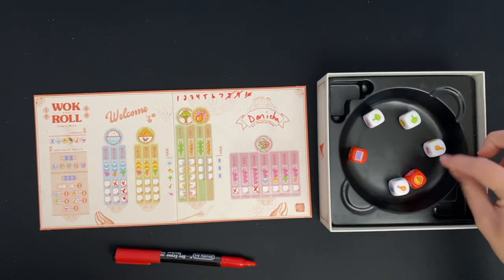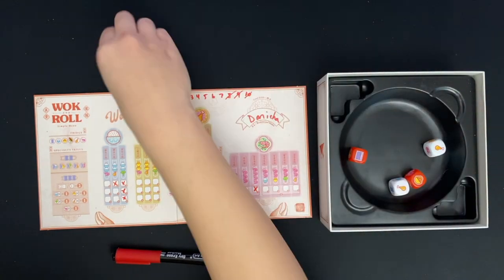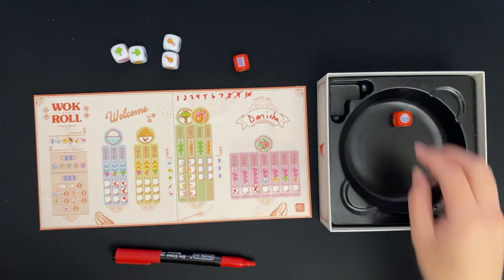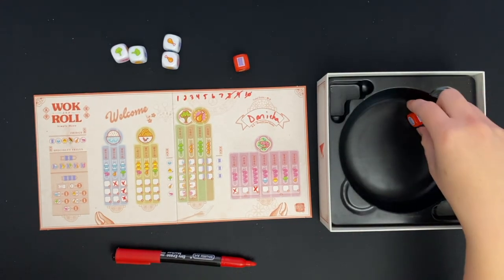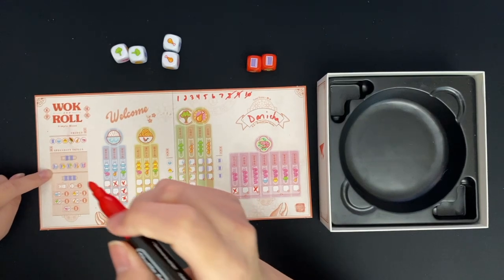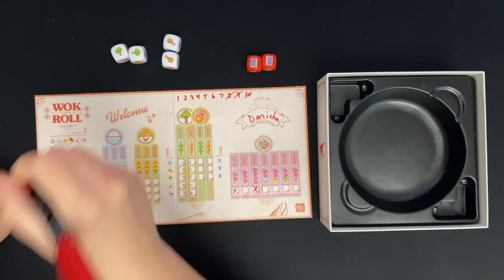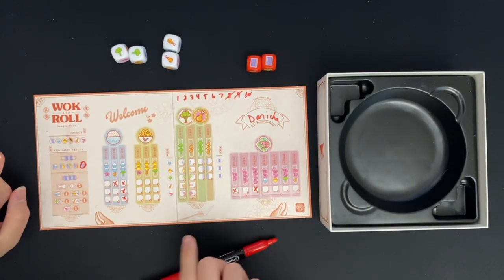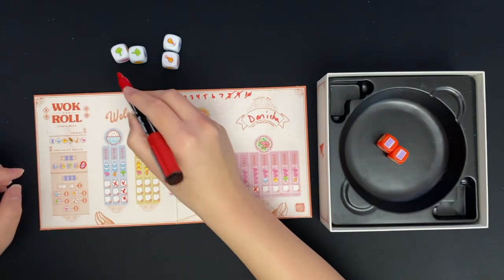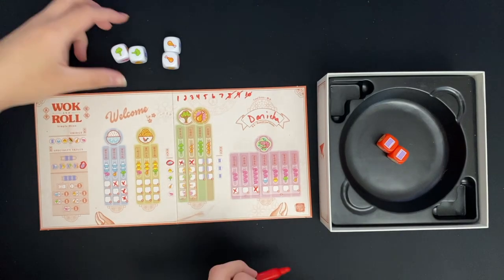Not doing well with the recipe books, but let's see. I'll keep the two broccolis and the two chickens and the book. I'll re-roll one more time hoping for a book — and I did get the book! So I have two recipe books. I'm going to use it for the shrimp specialty skill, so if I ever roll a recipe book in the future, I can use it as a shrimp instead. Now I'll mark the two broccolis and the two chickens, and I've created a rice bowl to have available for future use.